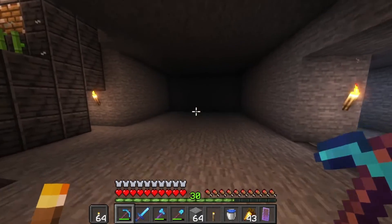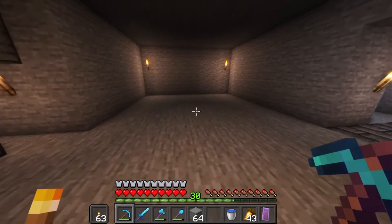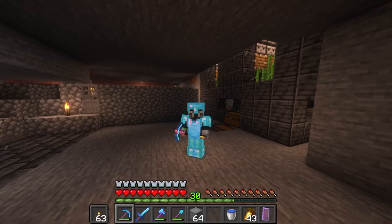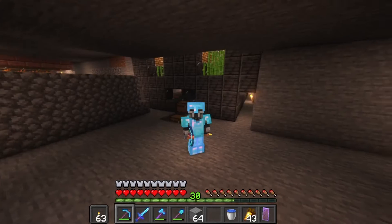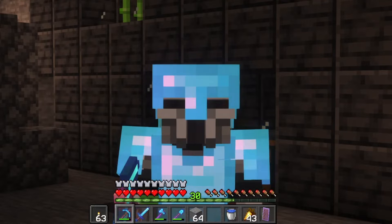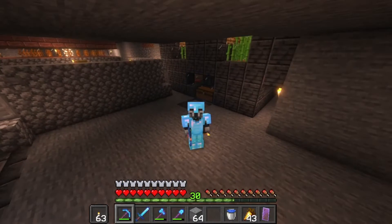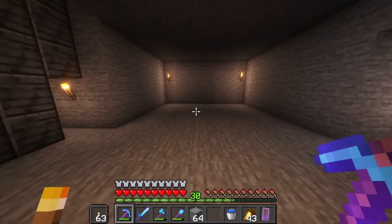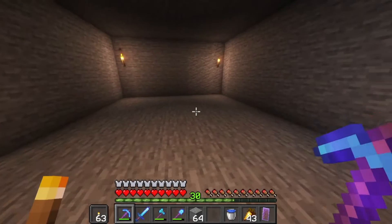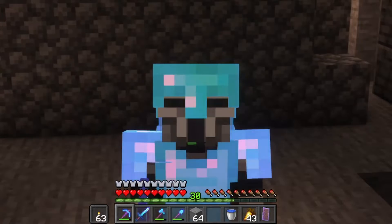We have a little space that we're going to put our wool farm into. It doesn't take up that much space — it's just a little itty bitty contraption that we are going to trap some sheep into. There are dispensers that are going to use shears to constantly shear them, and every single time they eat grass they regain their wool. This system will detect that and instantly shear them, so anytime they have harvestable wool it goes into the chest. Super easy, super convenient.